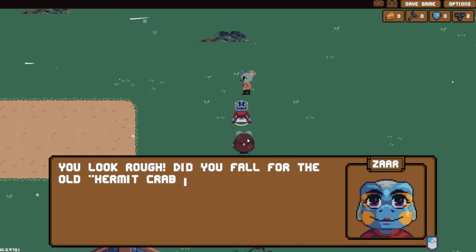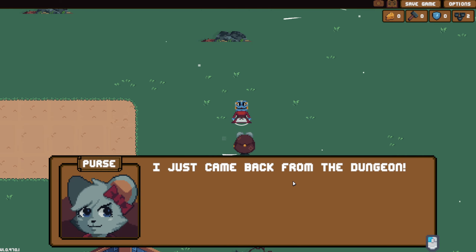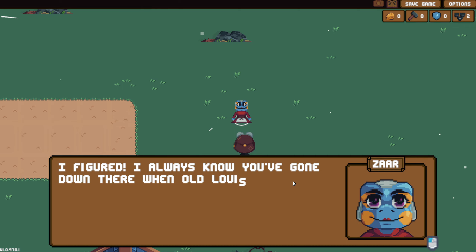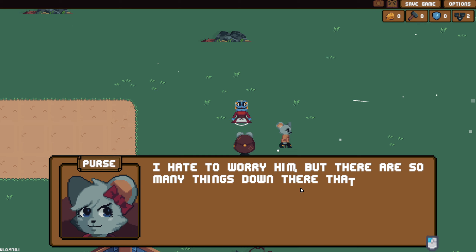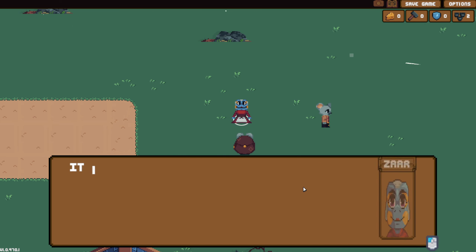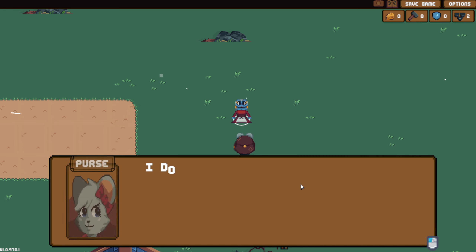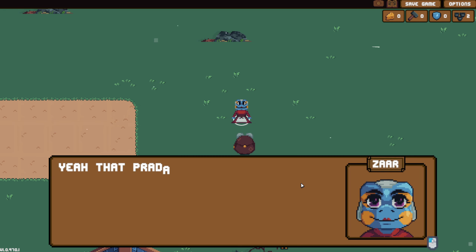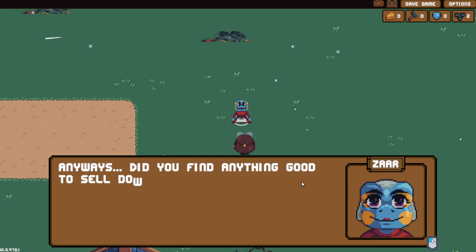Can we talk to this other person? 'You look rough. Did you fall for the old hermit crab and the treasure chest trick?' 'I just came back from the dungeon.' 'I figured - I always know you've gone down there when old Louis starts pacing by the entrance of town.' 'I hate to worry him. There's so many things down there that can help rebuild the town, but the dungeon keeps shifting and I can't get deep enough.' 'It took my brother Baz years to make any progress in his explorations. That Prada was something special - I sure do miss her.' All the puns are going to get to me eventually.